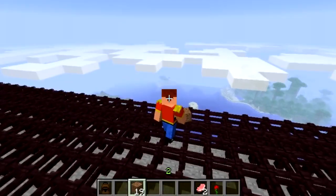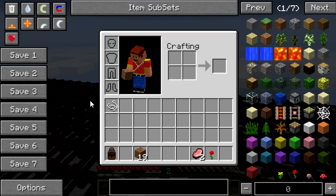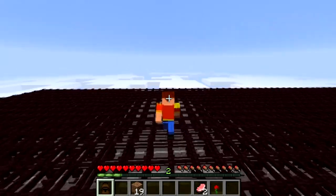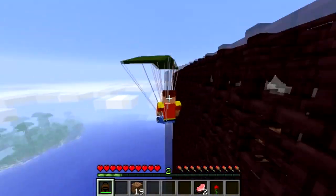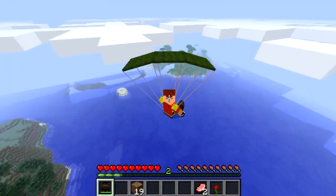We're going to switch over so I can show you that you can do this in normal survival mode. You need to be holding the backpack item. All you have to do is run off an edge, jump, and then right-click — and there we go, we have successfully launched a parachute!